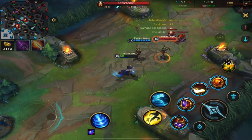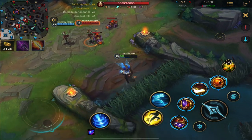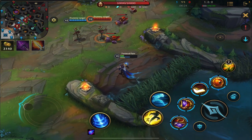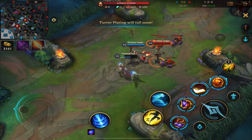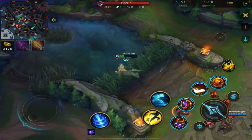Let me show you how minion aggro works. If I attack him right now, the minions change their aggro. The only way to get out of that is to basically go into the bush. I'm going to make myself invincible so I don't die during this demonstration. If I'm over here and I try to attack them, the minions immediately attack me.